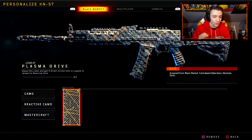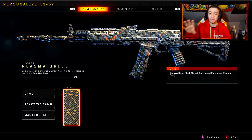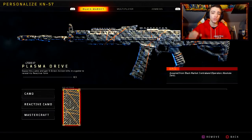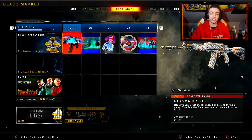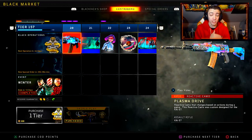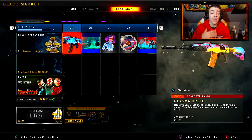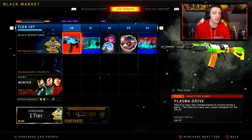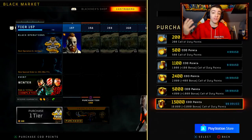It's called Plasma Drive and it says equip this camo and get five direct action kills in a game to reveal its reactive form. A lot of people were kind of stuck on this challenge — they didn't know what five direct action kills were, but apparently it's kills with no attachments on the KN57, and you have to get a hundred percent of the damage on the enemy and kill them. We're gonna find out in today's video. You unlock Plasma Drive at tier 20, which is honestly not even that deep into the operation.